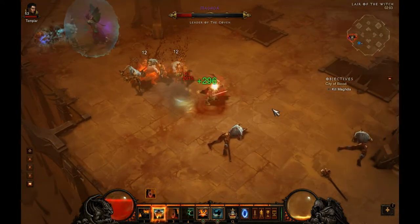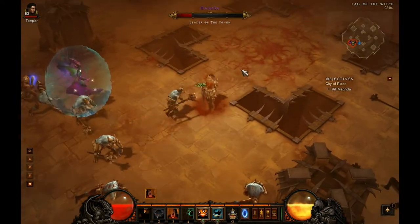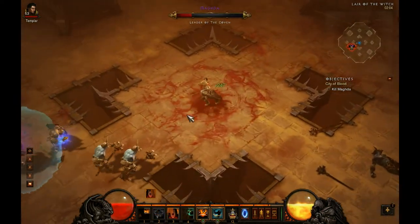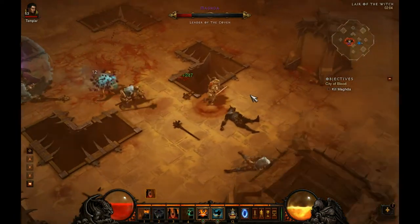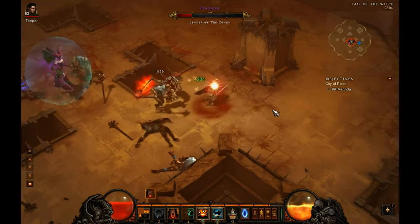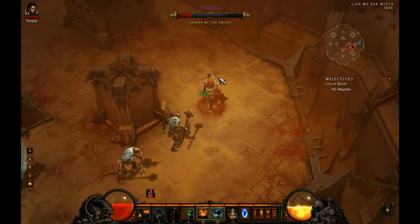Right, here we go — look, if I get close. Yeah, that kind of squealing type noise. That ability there is what you're trying to avoid. They slowly pull back their maces, and once that lands on the ground, if you're near that, it really, really hurts.